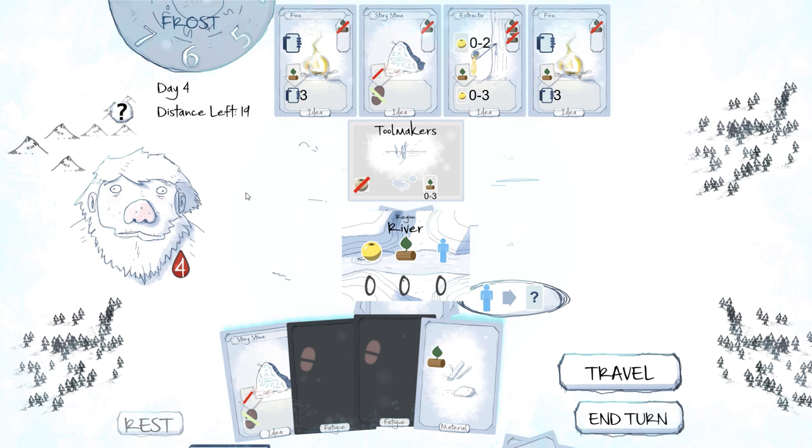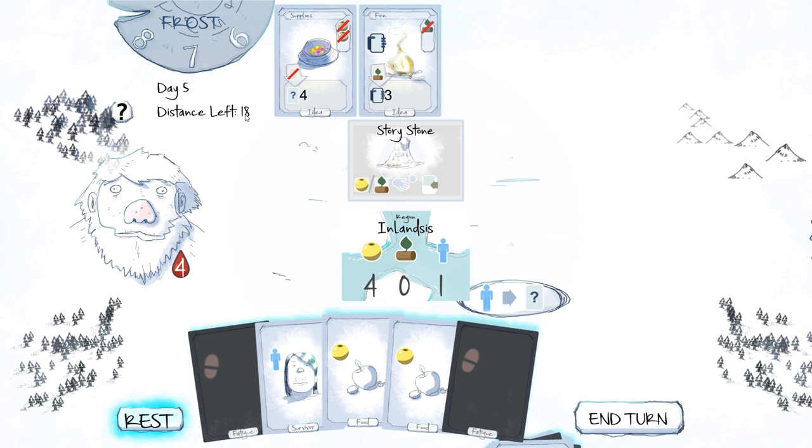I wouldn't mind some wood, but I'm reluctant right now to do anything because I don't want to burn that wood, destroy it. Destroying one food to get a bunch of wood might be a nice balance, considering I just threw one away. I think that would get rid of all our wood, so we'd better just travel.